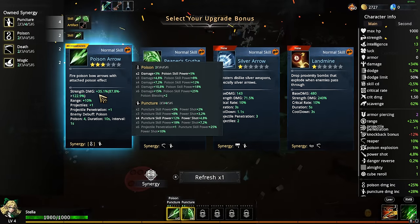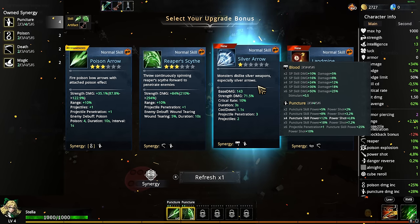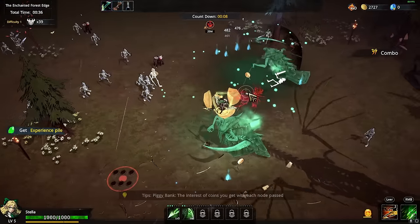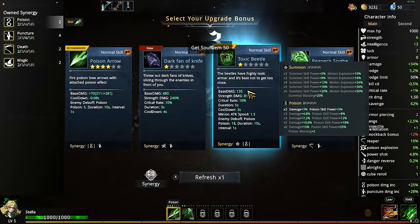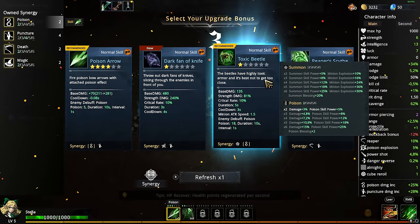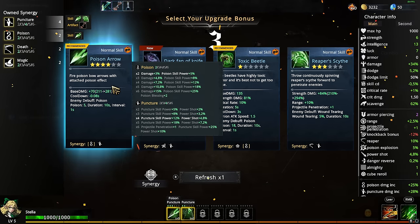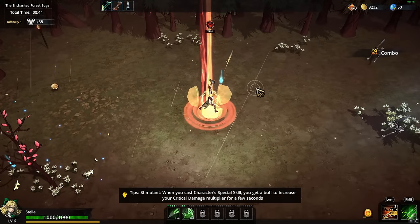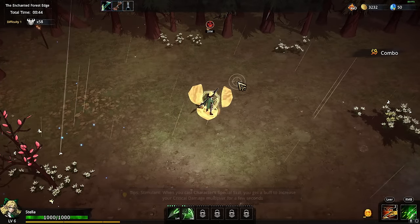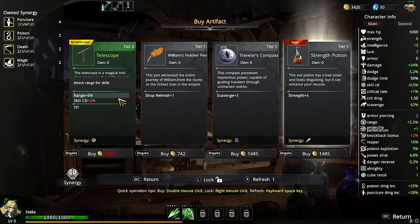Reaper sounds like it can one-shot enemies. Maybe a silver arrow? That one is physical. You know what, instead of locking stuff in, I will just focus on the main stuff I want to evolve for a unique upgrade. A toxic beetle — that's a summon! I'm wondering if I want to focus on puncture or poison. Originally the blend was poison, but I may want to focus on puncture instead for physical things.